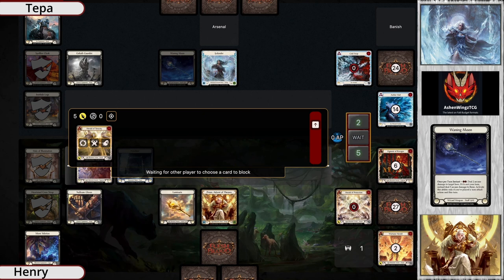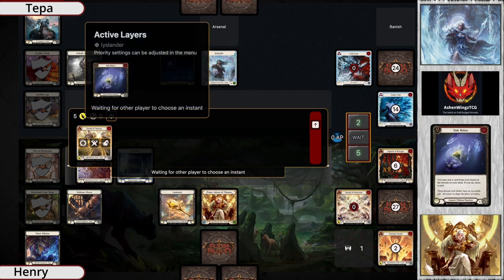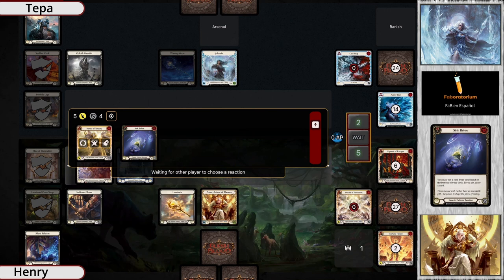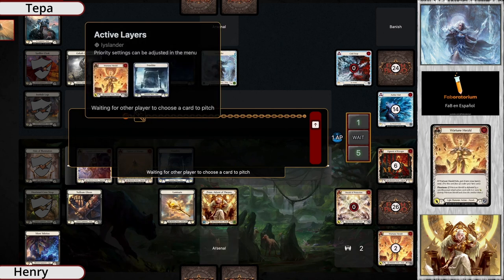Does he have a Sink Below in hand? That'd be crazy. It's got to be a Sink Below or a popper - and there it is! You love to see it when people have the cards they need for the answer. That's really really good. Herald of Tenacity - anything else and he's dead. You just had the exact right card on a Dominate - that is absolutely insane.